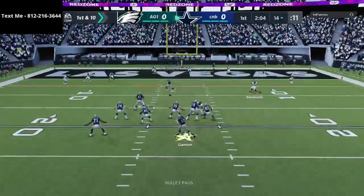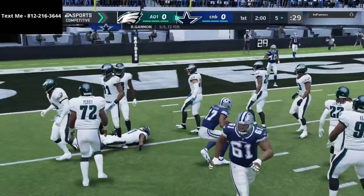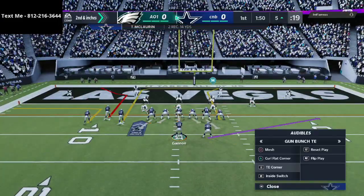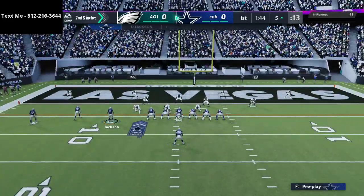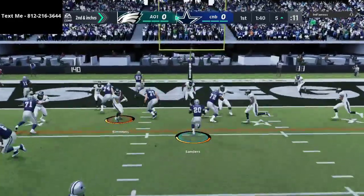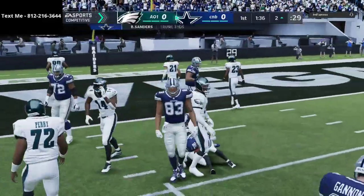I'm using the Playmaker ability — I believe it's the best ability next to Gunslinger on the offensive side of the ball. It really does help a lot with man-to-man coverage. I also talked about the single-back trio formation and why it's such a good formation to audible right down into — you can use Barry Sanders or put someone in there with a little better trucking.